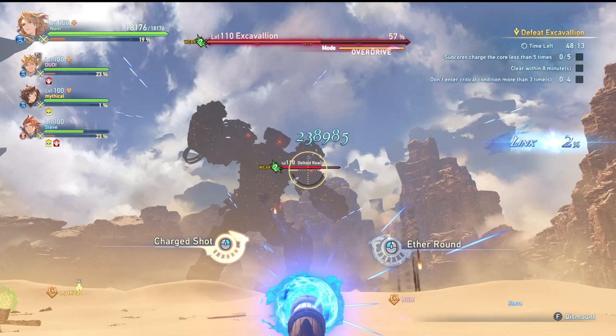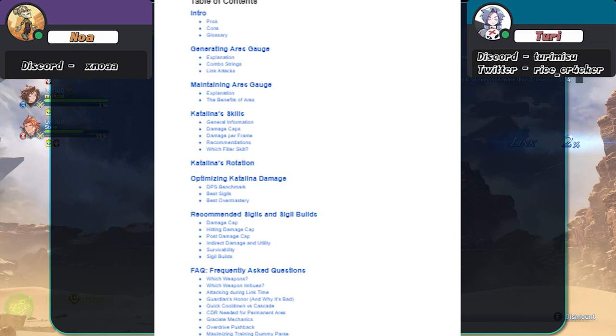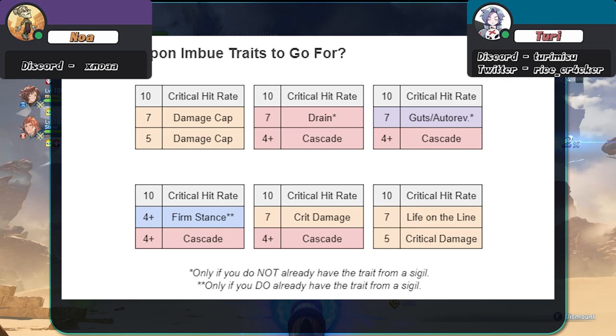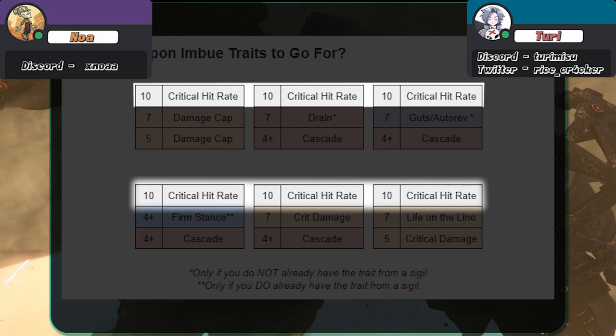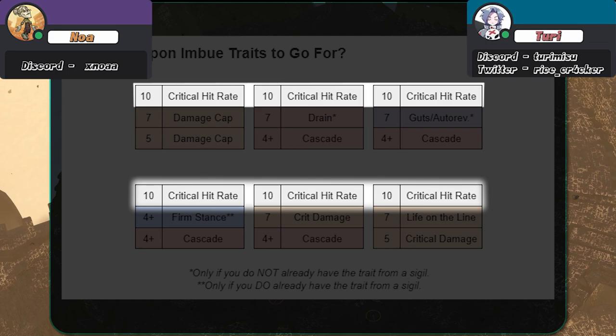I don't have access to the best imbued stones — skill issue. The Ultimate Catalina Guide co-written by Noah and Turi shows us what the best imbued stones are. In the weapon imbued section, we'll see the recommended weapon imbued trait stones. The first thing to mention is that every single one of them is using critical hit rate as the main stat at level 10. This is probably the most important part of the stone, so if you get a level 10 critical hit rate stone, just slap it on for now, even if the secondary stats are irrelevant.